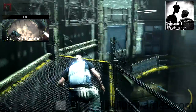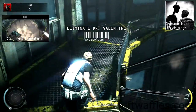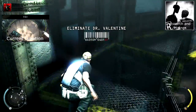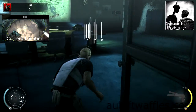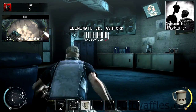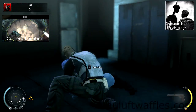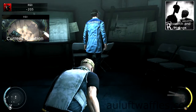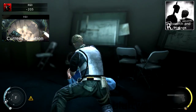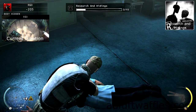For the Researcher and Hiding challenge, you are required to subdue 7 researchers, hide the bodies and finish the mission unseen. Load into R&D on normal difficulty. Go into the conference room and pick up the coffee cup on the table. Throw it at the wall to the right and wait for the researcher to show up. Sneak up on him and subdue him. Drag the body to the eldest researcher, then drop him and subdue him as well. Hide both bodies in the cabinet nearby and take the researcher's disguise.